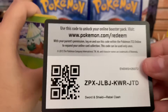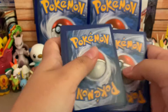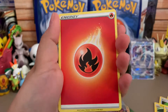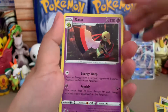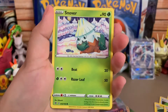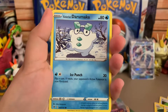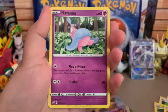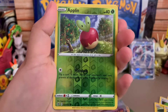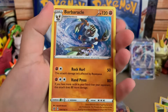Here's the code card. We got a Fire Energy, a Zacian, a Tranquill, a Metang, a Snover, a Galarian Darumaka, a Hatenna, a Scyther, an Applin, and a regular Barbaracle.